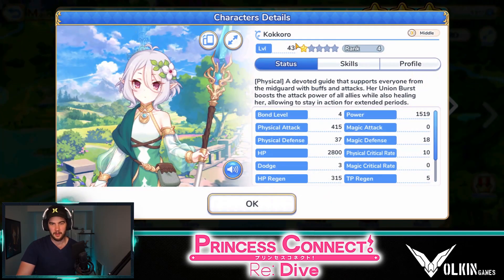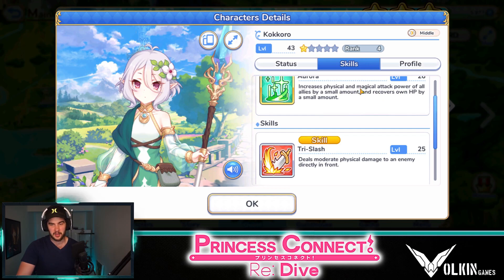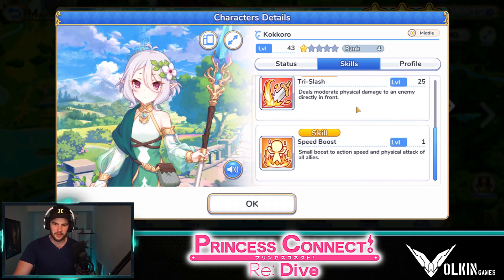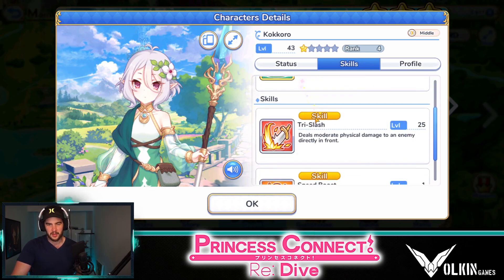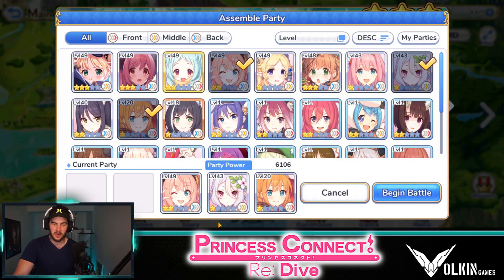A decent support here is going to be Koro. Koro is nice because you do start with her and she's easy to farm shards for. She increases physical and magical attack and also heals herself — some of those mid-row lobbers mean she can heal herself, which is nice to keep herself alive. She's got a tri-slash which is very average, but she also has a small boost to attack speed and physical attack for all allies. So she's got two buffing abilities and a self-heal, and she's easy to farm shards for, so she can slot into that position nicely.